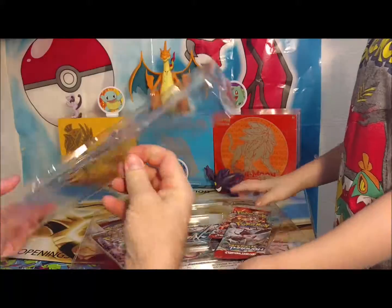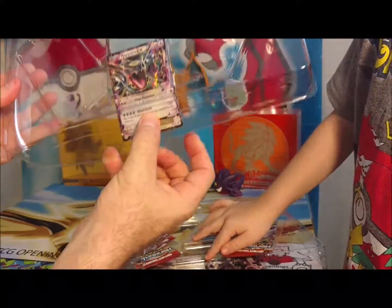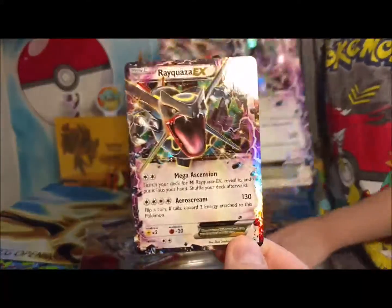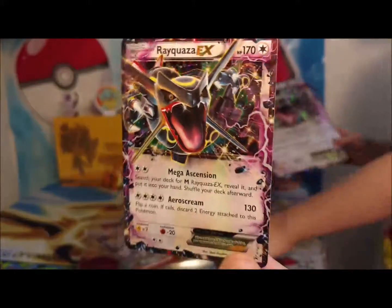Look at it, look at that. It's already sliding out. It wants to come out so bad. Look at that. Wow. Look at this — promo size. And that's the card of the Rayquaza. Promo card number 69.